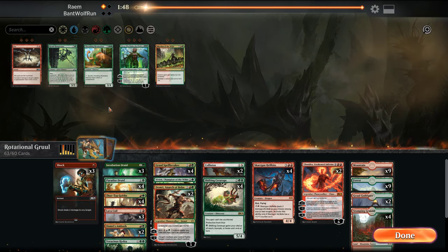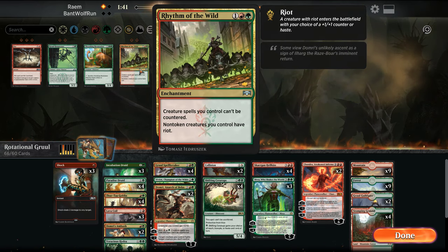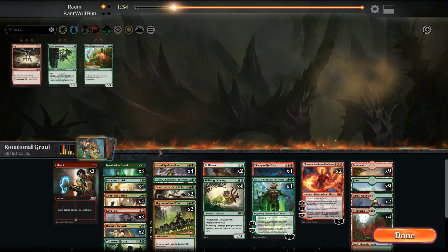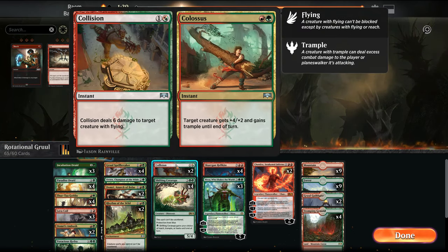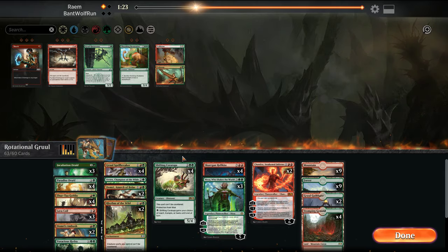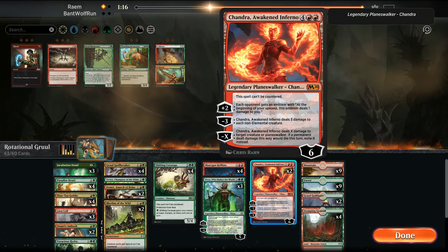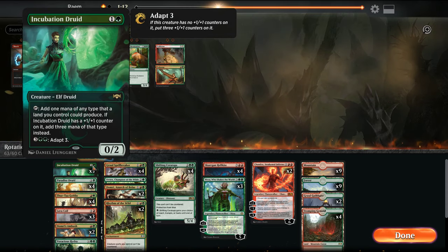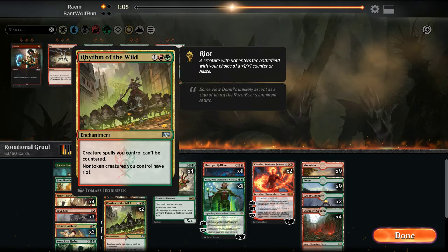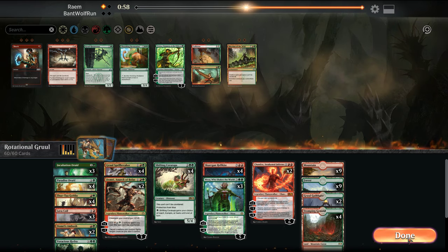In this matchup, Lava Coils and Nyssas can be useful. Maybe try Rhythms — go the Shocks down, go the Collisions down. Voracious fights, Chandra can sweep and just deal with one creature at a time. This matchup is probably going to come down to who can go bigger. Probably just get rid of the Rhythms and Vivian — run it back.